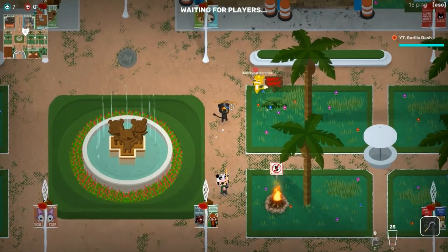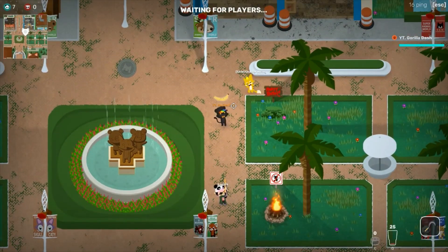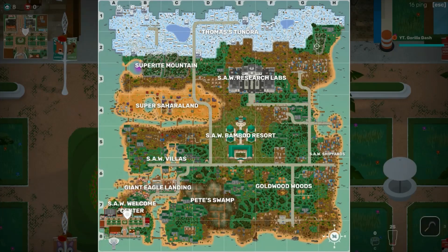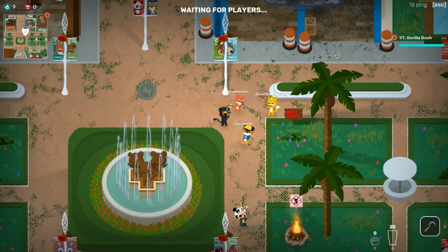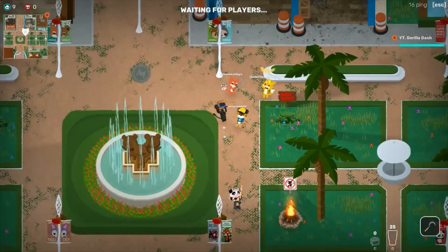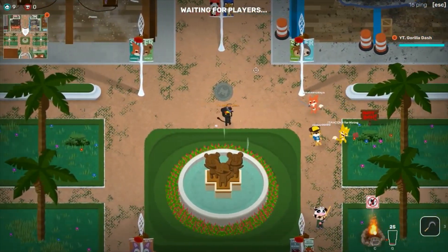Hey guys, I'm going to show you how to get the banana taunt in Super Animal Royale. The way to get it is you need to go to the cave between G2 and H2 right here on the map. And when we get there, we've got to put a banana on a little shrine and we get a taunt. It's crazy.